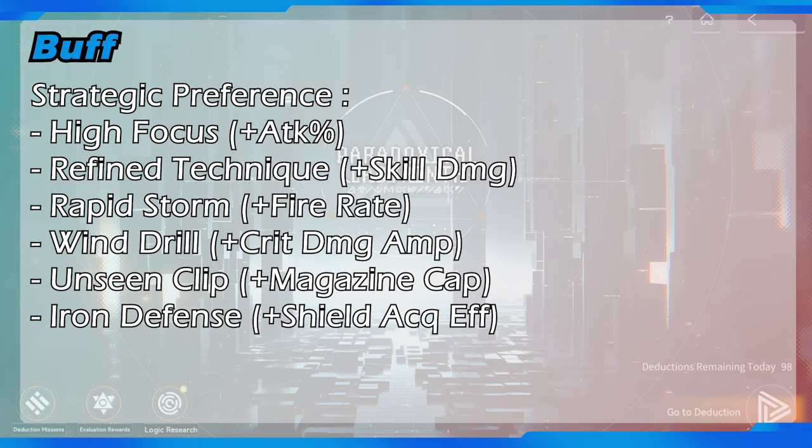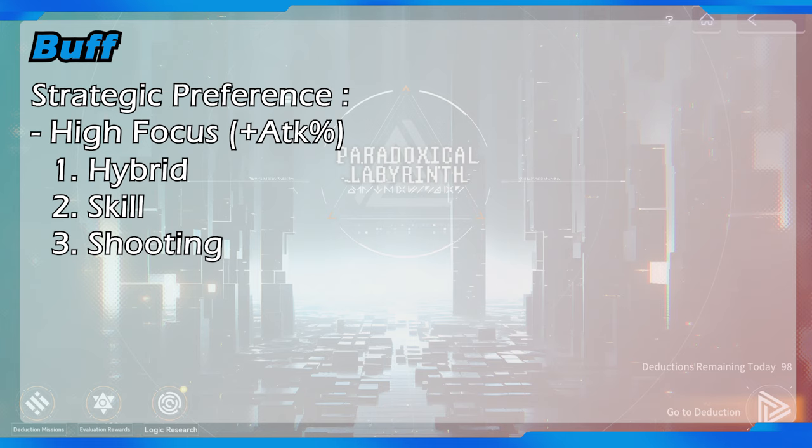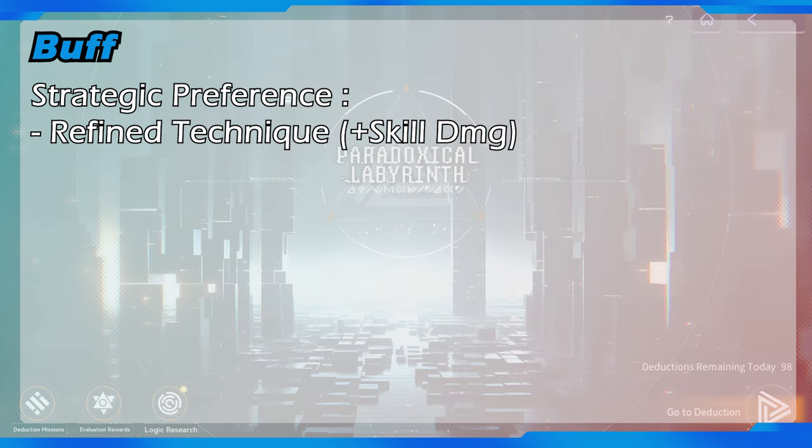Let's start with the high focus buff that can increase attack percent. This attack percent buff is the most universal buff that can almost apply for all operatives. The operative that can highly take advantage of it is the hybrid damage dealer, second is skill dependent operative, and third is shooting dependent operative. Because attack percent can increase both your shooting damage and skill damage, hybrid and skill dependent operatives get double effect from this buff, while shooting dependent operatives only get half benefit.